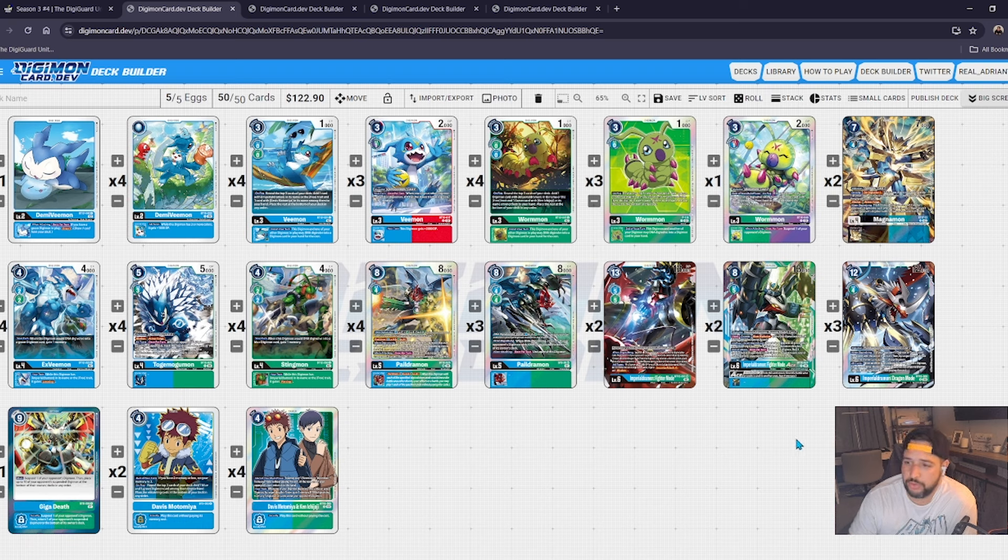We have 14 champions here, which is probably where you want to be — float somewhere between 12 and 14 because of DNA digivolution at the champion level. I understand Togomogumon completely — it's the same thing as Lidramon from BT8. You want your off-color source, because having both pieces at the right time was always a little inconsistent. Togomogumon with the suspension effect makes more sense than Lidramon here. Sometimes you have the XV and not the Sting — this kind of covers both sides. We're playing a heavier Wormon deck: eight Wormons and only seven Vmons.